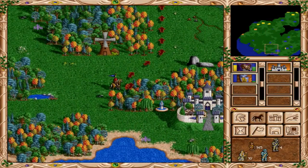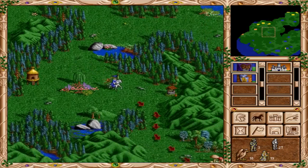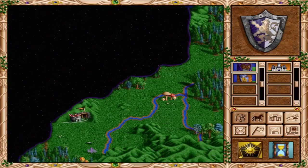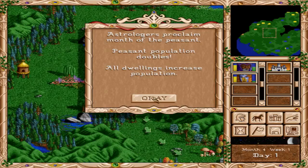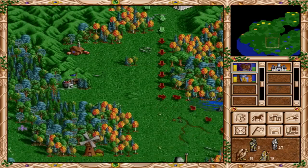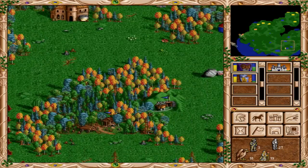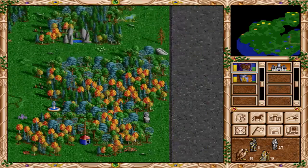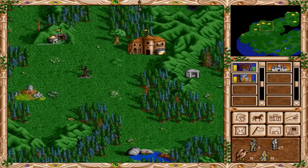You still have to go down and learn your spells anyway. Might be a few turns before we can get back up there — might not be until the next episode. Astrologers proclaim month of the peasant — peasant population doubles. So we're going to see a lot of peasant mobs out on the map now. I think hordes of peasants. Pretty sure that's how it worked — when those types of weeks happen something doubles. You usually see a bunch of new mobs out on the map, but I actually don't see any.